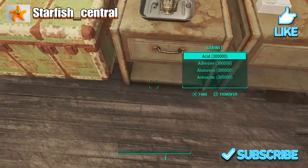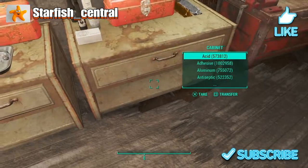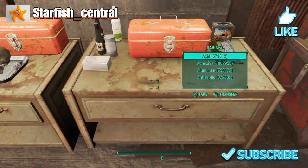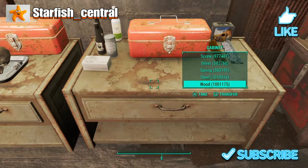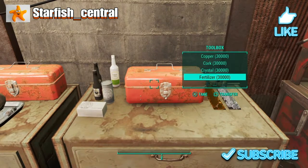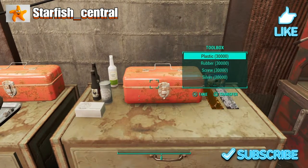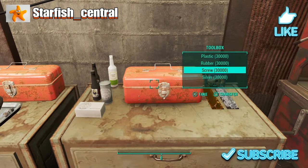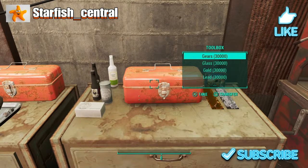In this cabinet I've got 300,000 of each of the scrap items. In this cabinet I've got anywhere from 500,000 up to over a million of scrap items, and 30,000 of each of them there. When you do the workshop duplication glitch you can only duplicate a maximum of around 30,000 of one item at a time — if you do more than that it glitches out and you lose the items.